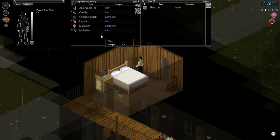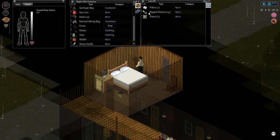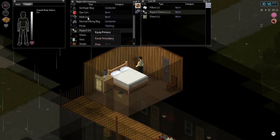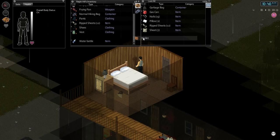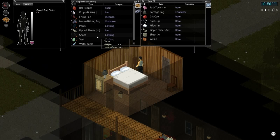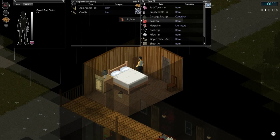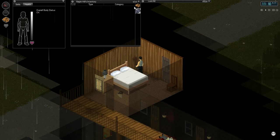We're going to put everything else over here, behind here. Ripped sheets - we need those. Nails we don't need at the moment. Gas can we can leave here. The wallet is useless. Bath towels - I might want those if I get wet outside. I was 100% sure that I'd enabled the mod to allow me to craft molotovs. But it might be because they removed the bandages. So that looks like everything we need.